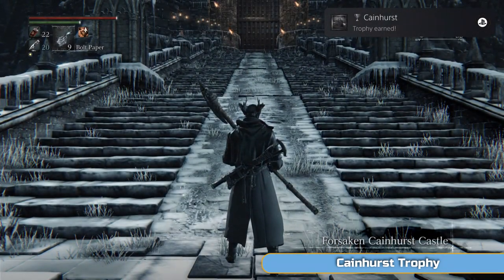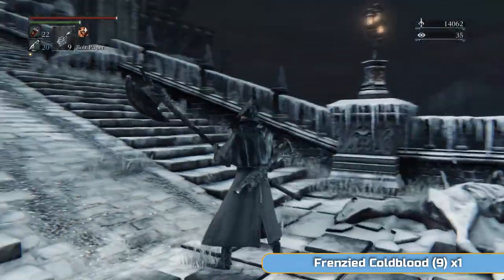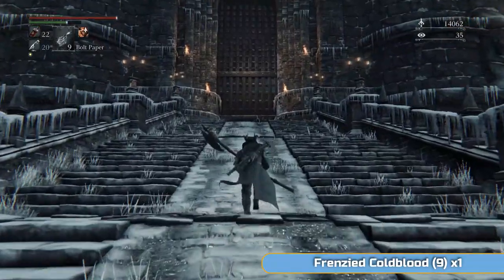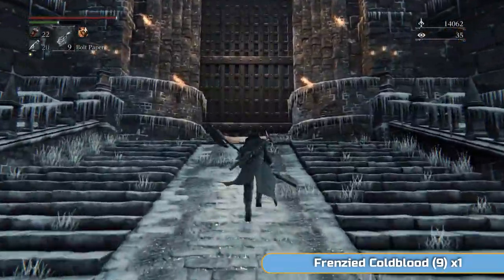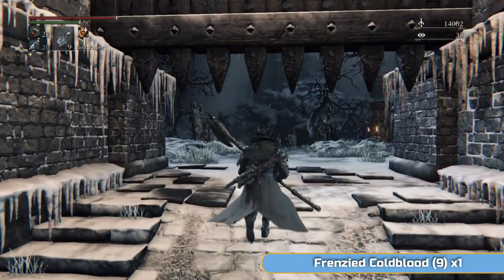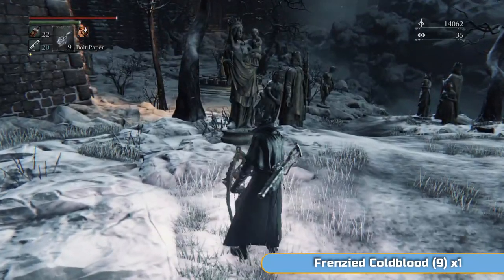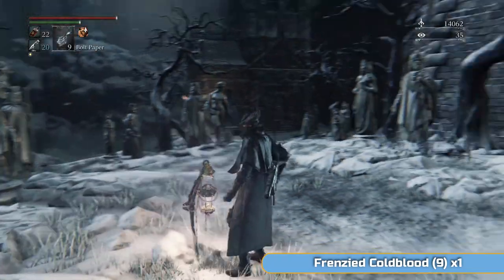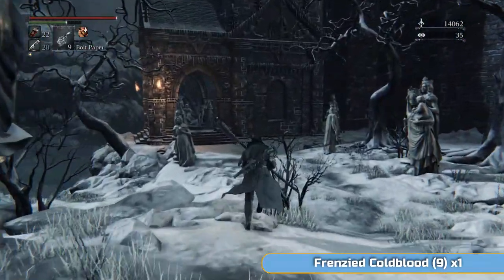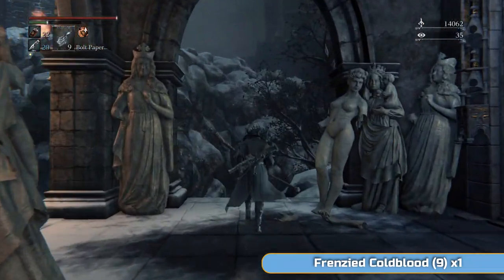Once the carriage arrives, get in it and you'll be taken to Forsaken Cainhurst Castle. You'll get the Cainhurst trophy. If you turn around you can see the carriage is broken and the horses are dead — it's creepy. I love the aesthetic of this place. This is basically the only lamp you can use until you've beaten the boss, so make sure you light it, otherwise you'll have to come back again using the horses.